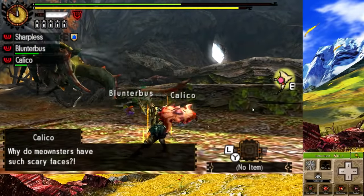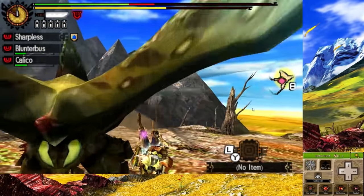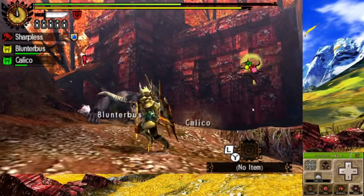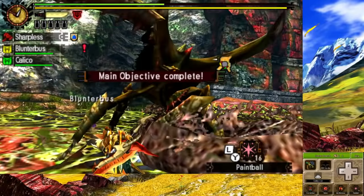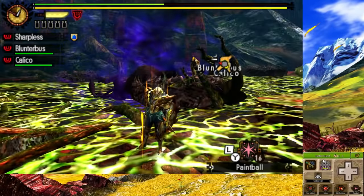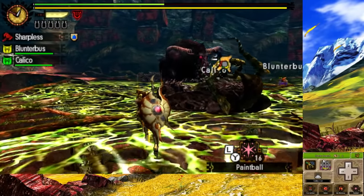We hunt a Desert Celtus in a map that it's not even supposed to be in — you'd think this would be in the Dunes map, but whatever. As I was hunting it, a Rajang showed up. Thankfully he didn't interfere as much, and as soon as the Desert Celtus went down, Rajang showed up again and became Apex. Not something I expected, but I at least completed the quest.